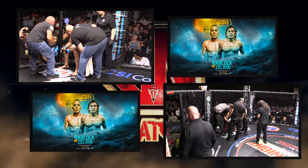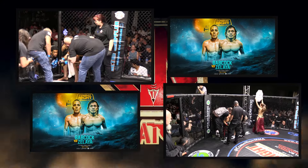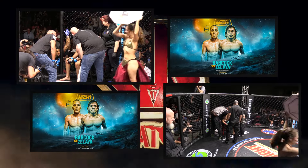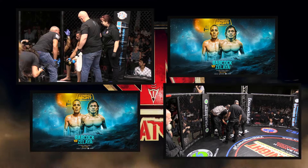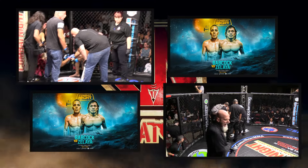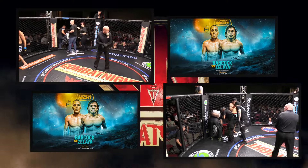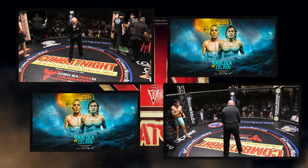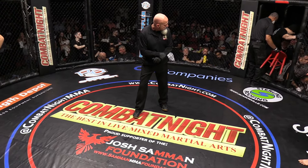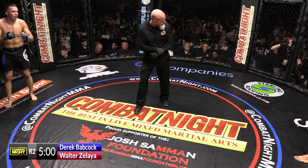We'll see how Walter adjusts to these strikes. It feels like Derek has his timing down on striking — he's waiting for Walter to throw and countering with combos, or throwing at the same time and catching them. It's almost like Walter doesn't really want to get in an exchange. After taking a right hand like that, you start to second-guess when you're going to initiate. They both initiated at roughly the same moment — so it's who got there first. When you wait to counter, sometimes you misread the weight and you get clipped.